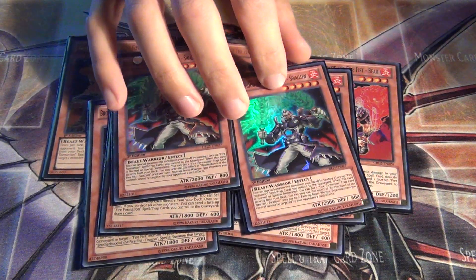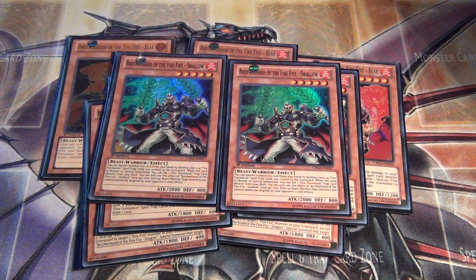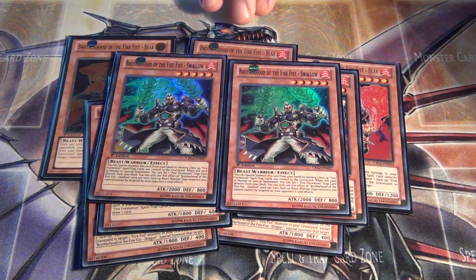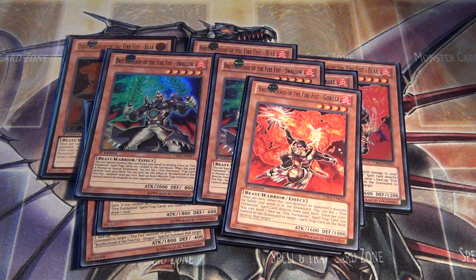For right now I'm running two Brotherhood of the Firefist Swallow. I may actually drop this down to one because it tends to clog in the hand. It's difficult to summon because you have to send three Formation cards that are face-up on the field to the graveyard to special summon from the hand. He's got 2,000 attack, the strongest of all the Firefist monsters in the deck. His effect is similar to General Ryo of the Ice Barriers, so I may drop him down to one, but he may yet prove his usefulness.